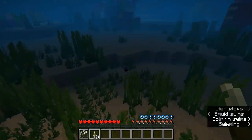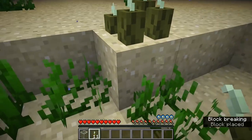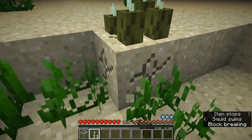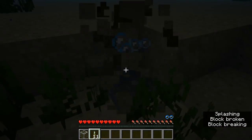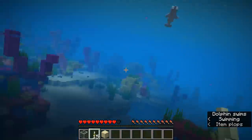Also, if you break the block that is beneath the pickles, you can see the light level raised there. If you break this block right here, you will still get the same amount of pickles that was on top of the block when you broke it.